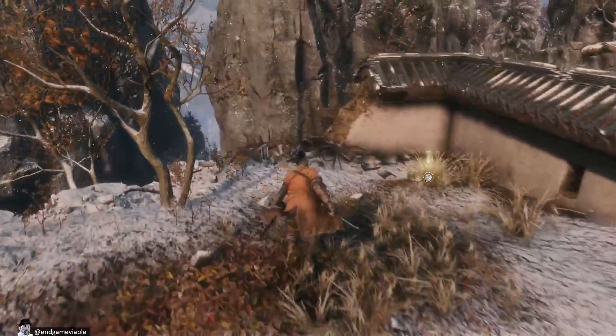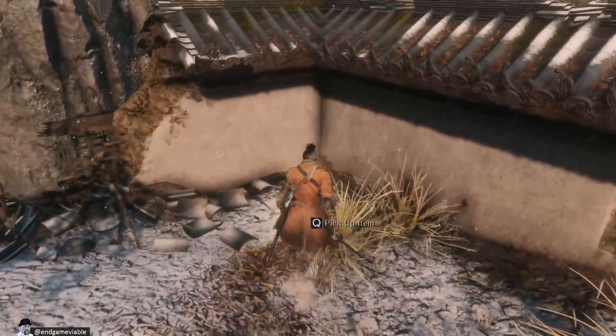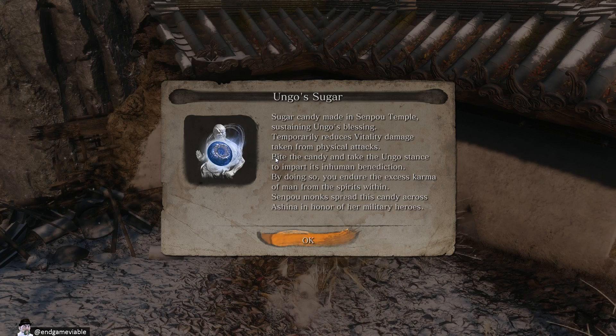Well, that was a cool move. Oh, there's an item here. Ungo's Sugar. Sugar candy made in Senpao Temple, sustaining Ungo's blessing. Temporarily reduces vitality damage taken from physical attacks. Bite the candy and take the Ungo stance to impart its inhuman benediction. You endure the excess karma of man from the spirits within. Senpao monks spread this candy across Ashina in honor of her military heroes.